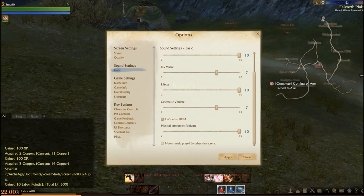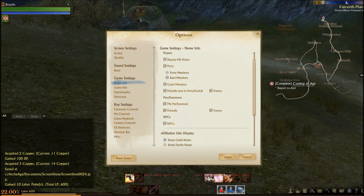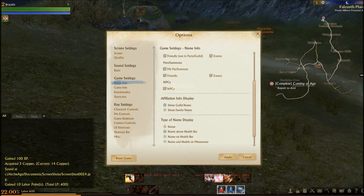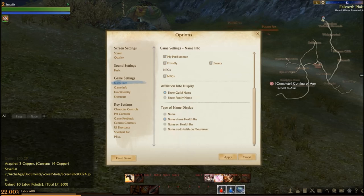That music from other characters is probably one I'm going to turn on. Game settings include name info display for my name, party members, raid members, guild members, friendly pets, summons, my pet and summon, friendly and enemy NPCs. Those are good options there.